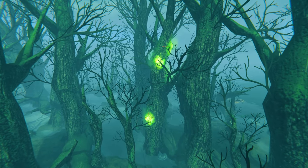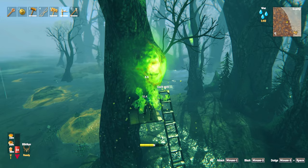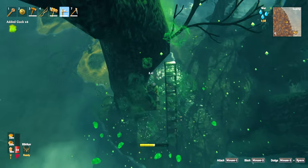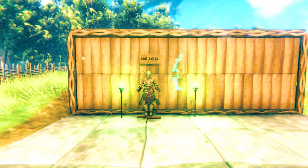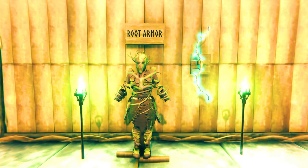You can also find ancient bark and guck on ancient trees in the swamp. To cut down these trees, you will need a bronze axe. To get the guck, you can build up and hit it with your pickaxe. The bark is used in many crafting recipes, including root armor and the draugr fang bow. The guck is also a crafting material, most notably for the draugr fang bow and green standing torches.